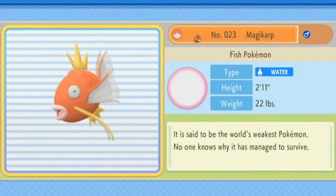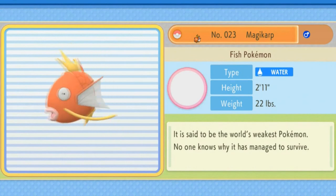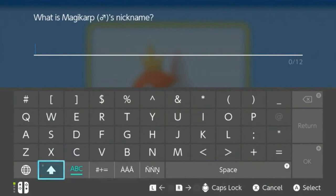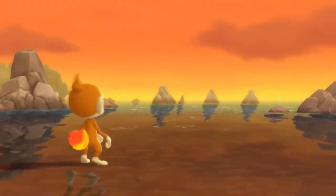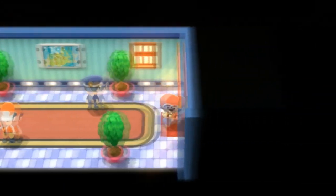Here is Magikarp looking flippity floppy — the fish Pokémon. It is said to be the world's weakest Pokémon. No one knows why it managed to survive. You guys already know what nickname we're going to give this Pokémon. I think this is like the 8th Magikarp, but we're just going to call him Hydra. Welcome back to the team, Hydra! I'm not going to be using all the same Pokémon — I'm just going to train them and get them strong.